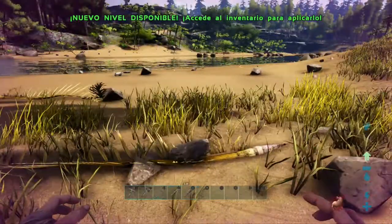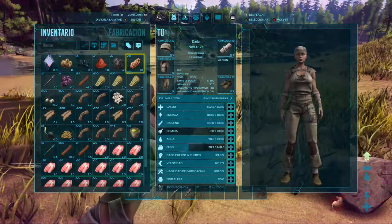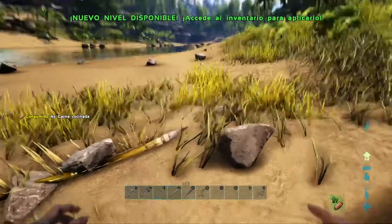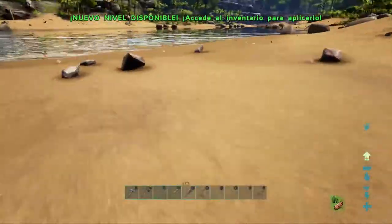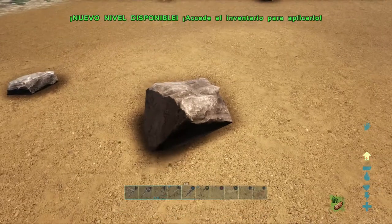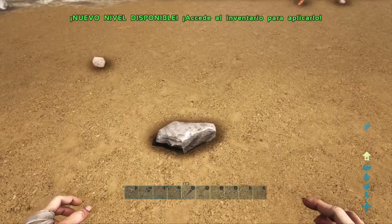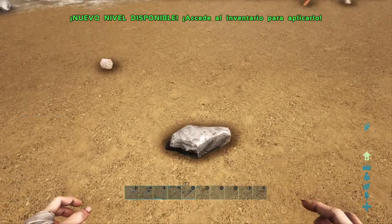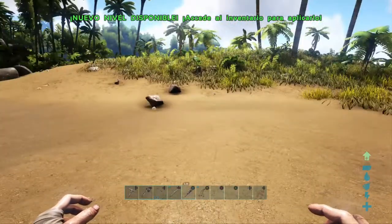Me estoy muriendo de hambre por cierto. Aquí hay carne. La piedra la vamos a encontrar aquí en la playa. Veis que hay piedra suelta, si le damos a la I la cogemos. A la izquierda siempre nos va a decir lo que cogemos. Veis que nos ha añadido 31 de piedra. Ya tenemos piedra, tenemos madera, tenemos paja.